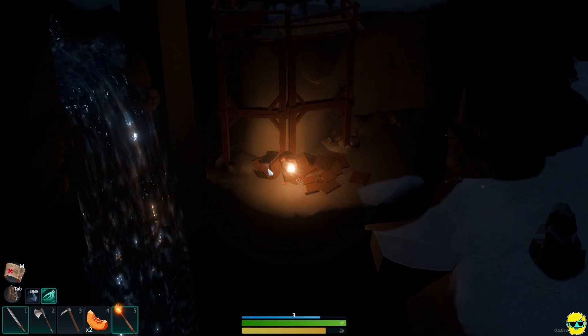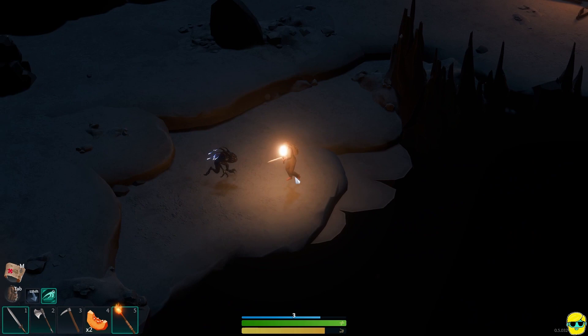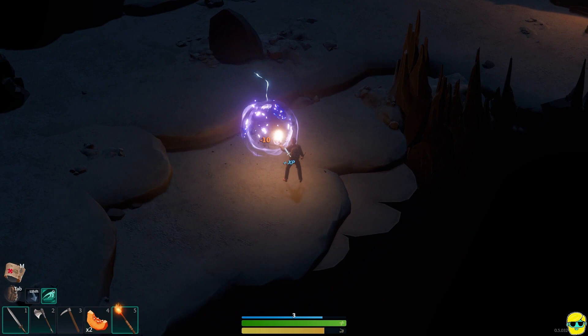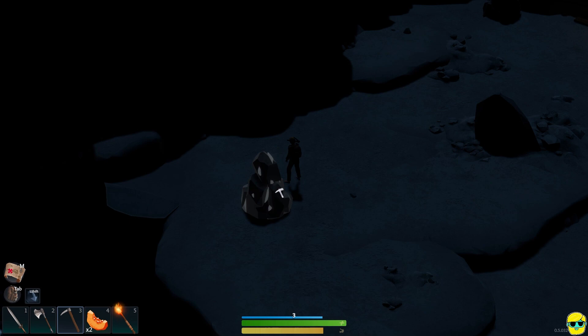I'm going to jump up here. And another amazing looking waterfall — it's fantastic, it really is. Now here comes a bad guy, so let's give it the old special attack, and then I'm just going to run. I did my special attack the wrong way. Luckily, the enemies aren't super nasty right now — these are early enemies, thankfully.